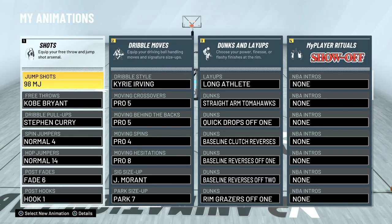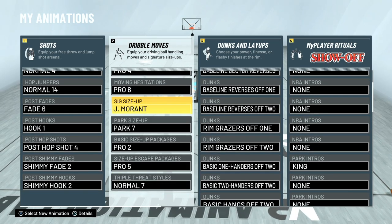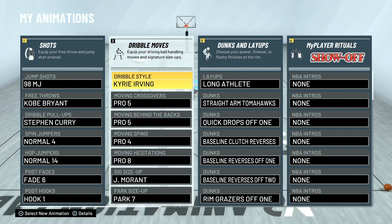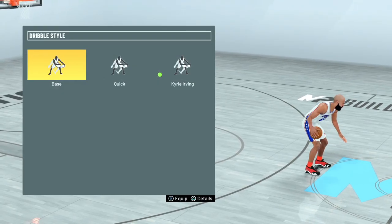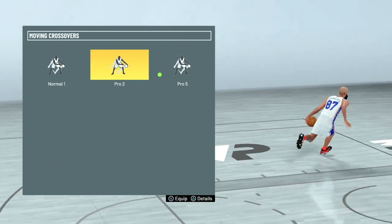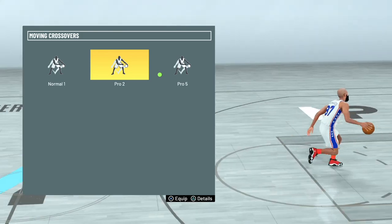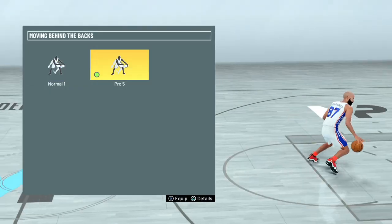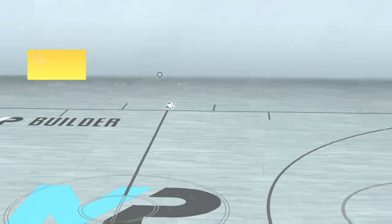Now let's talk dribbles. I watch players like Steezo — he's given us some dribbles to check out, though he hasn't revealed combo setups yet. For dribble styles, try quick and Kyrie Irving. For moving crossovers, pro 2 is still great — I used it for the first four days. Pro 5 is also good. Moving behind the back: pro 5 — me and Steezo were in the same wheelhouse on that one. Moving spin: pro 4 is fire.